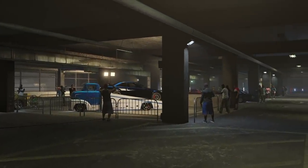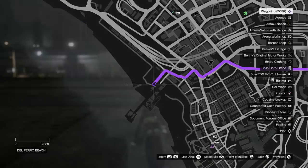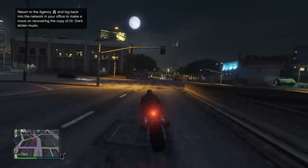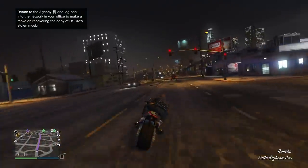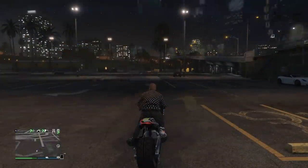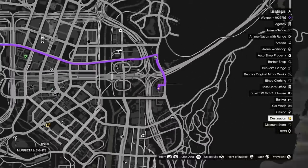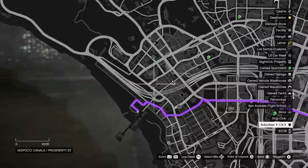The time trial is located on Del Perro Beach, and it's a time trial for Hal's Special Works vehicles only, with a par time of 1 minute and 21 seconds. My recommendation is to do this with the Hakachu Drag HSW upgrades — it's the single fastest vehicle in the game and certainly the fastest HSW vehicle. Once you get to the location, start the race so you can see where you need to go and finish. You end up in Murrieta Heights, which is a nice long straightaway.